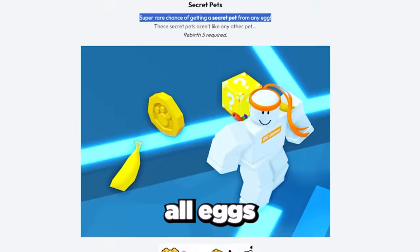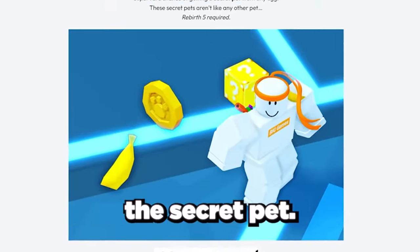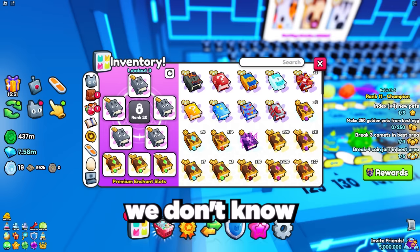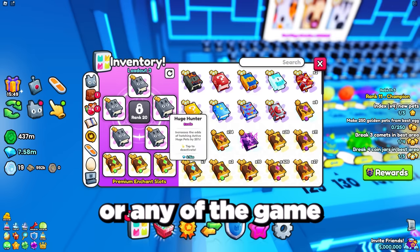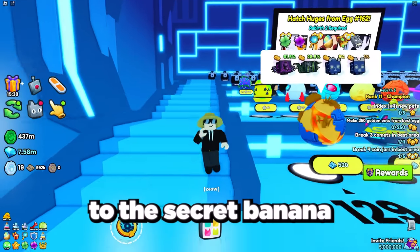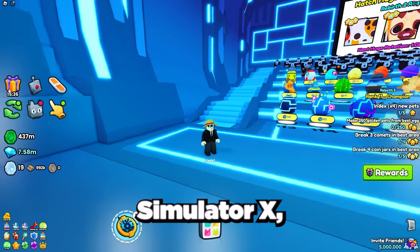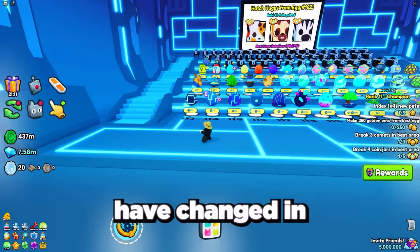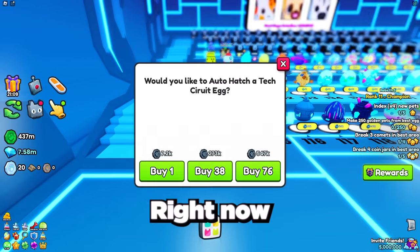According to the blog post, all eggs have the same chance at giving you the secret pet, so it could be egg number one or egg 140. Currently we don't know if enchants like lucky eggs or any of the game passes increase the odds. If it's similar to the secret banana pet in Pet Simulator X, my guess is that the odds are the same no matter what, but this could have changed in Pet Simulator 99 — right now we just don't know.